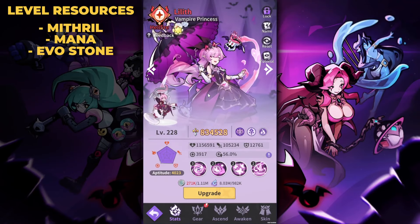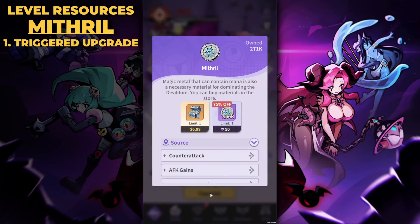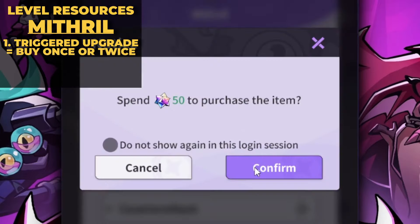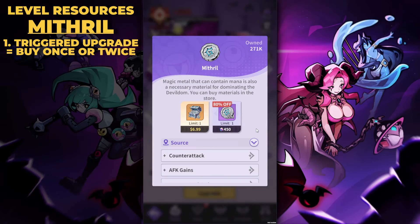Where should you spend gems for leveling resources? When you try leveling a monster and fall short, clicking the upgrade button triggers a pop-up deal that resets every day for both mithril and mana. For mithril, it's 500k at a 75% discount for 50 gems, increasing the more you buy. This is an important deal because you can't simply buy mithril in the shops. I'll buy the first tier at 50 gems, then the second at 150 gems for 1.5 million mithril.